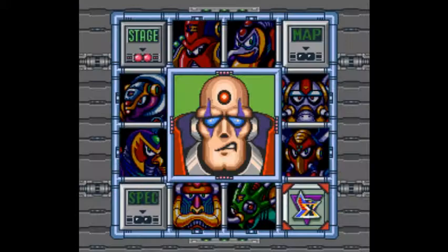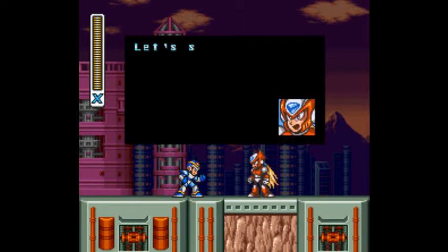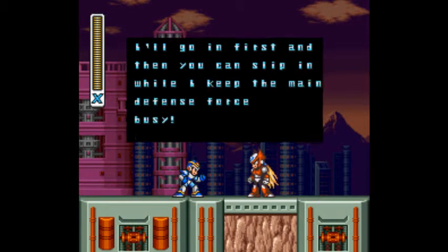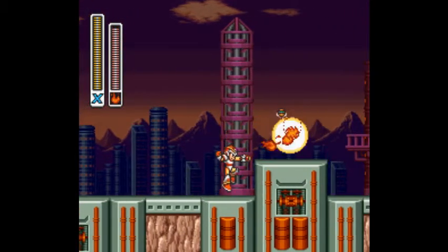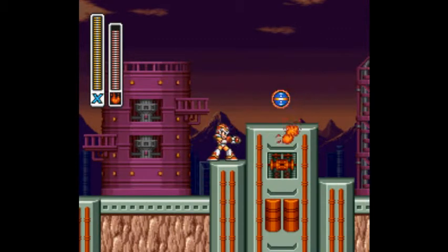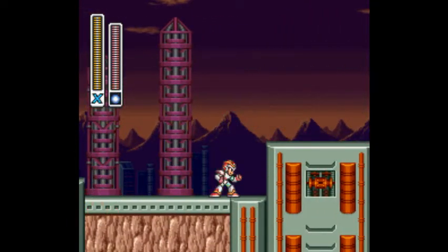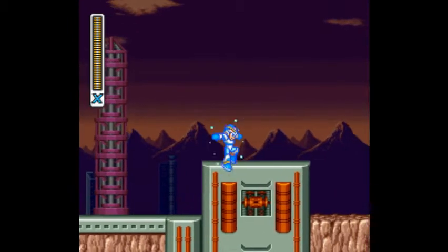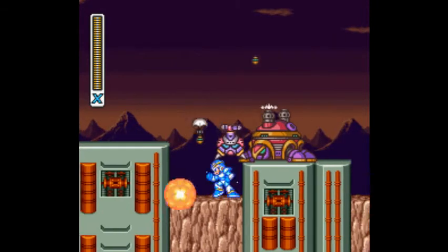We've reached Sigma's Fortress — let's go ahead and put an end to his war against the humans. Thanks, Zero. What were you doing all this time while I was fighting these guys? I could have used you against some of those other bosses. Now onto the Sigma stage — no Dr. Wily in this game, Sigma is the villain. Any time you see these turtle guys, I like to use the flamethrower — I've shown that in some previous videos. Just a really useful weapon to have.